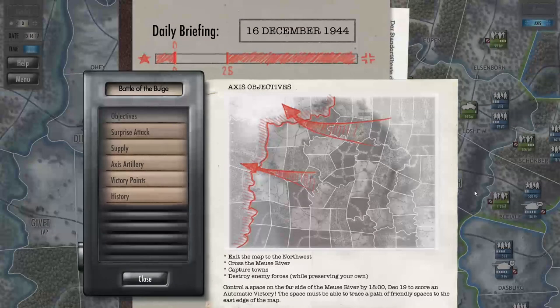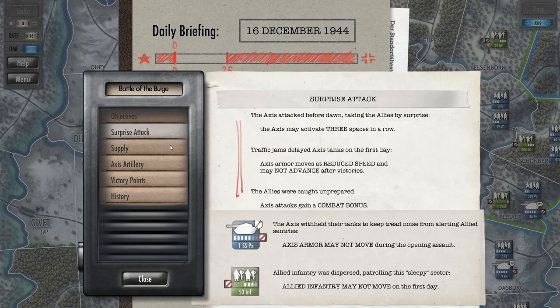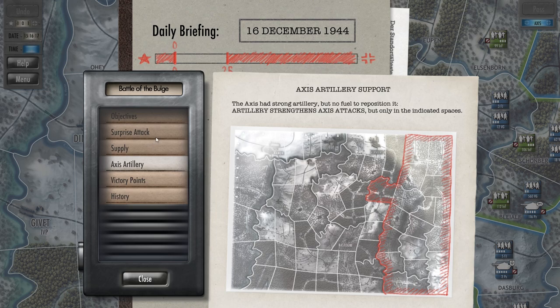Jumping into the main menu, you'll notice there is authentic music — 1940s tunes in the background — a nice little touch. You've got your objectives listed out. We're basically moving towards the west; we are the Axis powers trying to take the river on the left side of the map. If we can get across the Meuse River by 1800 hours, December 19th, we score an automatic victory condition. You've also got all the information about conditions leading into this battle, including artillery coverage, a layout of your supply grid, and all that kind of stuff.